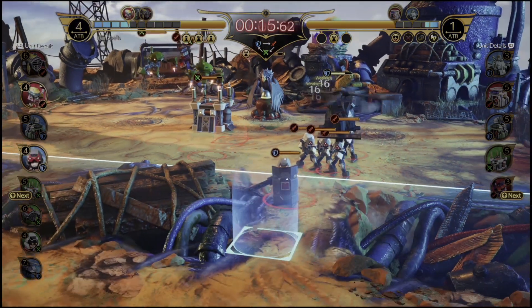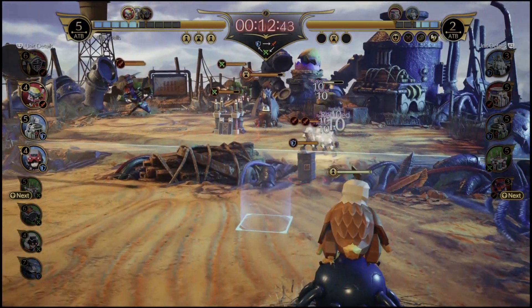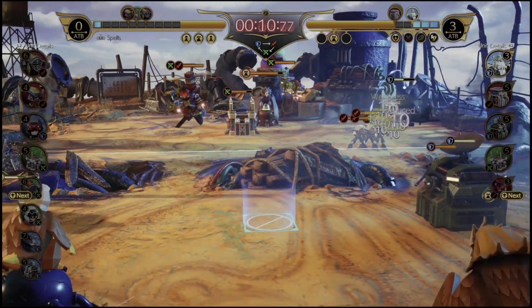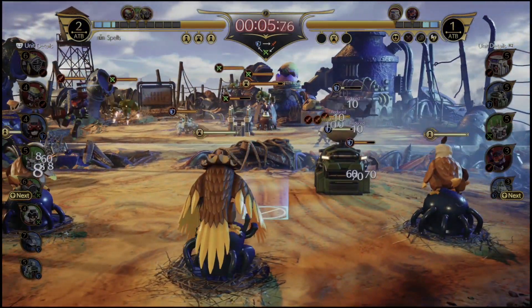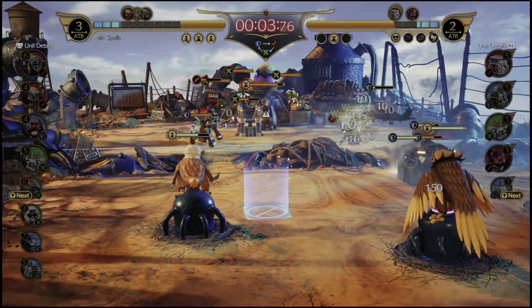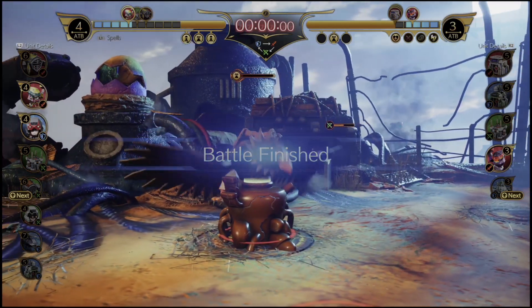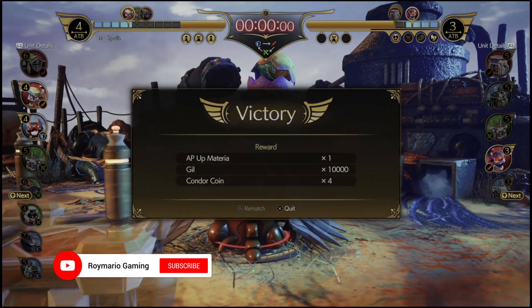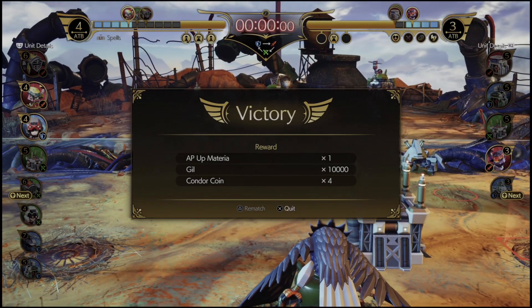That's about everything for this guide — I've covered the elemental differences, where to get stronger troops and boards, and how to beat Chadley. If you've watched all the way through, I'd be very surprised if you don't get this done pretty quickly. If this guide helped you out, hit the like button — it helps me out dramatically and lets me know you enjoy these videos. Final Fantasy 7 Remake and Intermission content is the main focus of this channel, so please subscribe. Thanks for watching and until next time, take care.